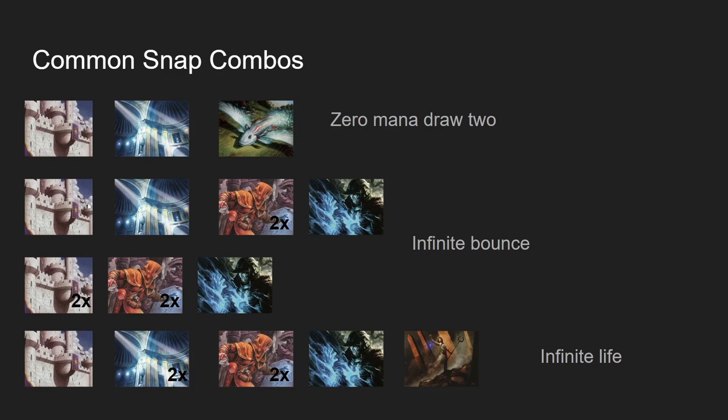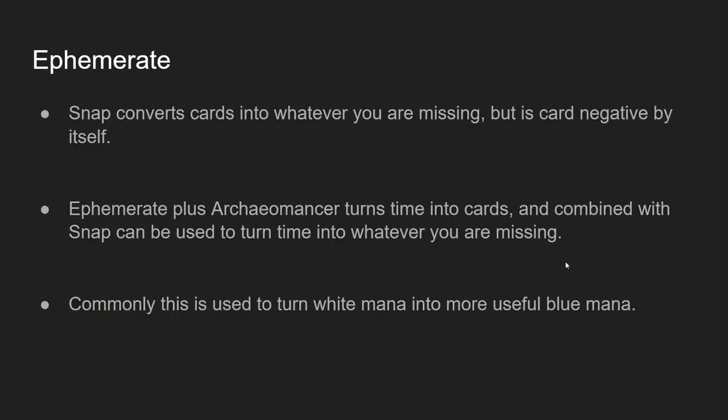The next two are the two Infinite Bounce combos. If you have a Snap, Familiar, Chancery, Flicker, and two Mancers, you can Flicker the two Mancers, return Snap, and then Snap will give you the second blue required to cast the Flicker again. The same thing is true with two Familiars and no Bounce Land. You can use these combos to gain infinite life with only one Familiar out, if you Snap and replay your own copy of Godfather's Faithful. This one's a bit niche but it has won a match before. As for Ephemerate: Snap converts cards into whatever you're missing, but the card is card-negative by itself. Ephemerate plus Arcane Mancer turns time into cards, and combined with Snap can be used to turn time into whatever you're missing — most commonly white mana into blue mana, since blue mana is your bottleneck on combo turns.